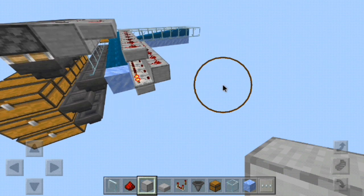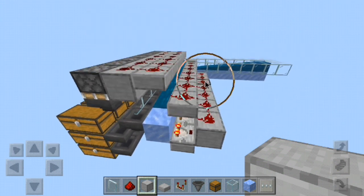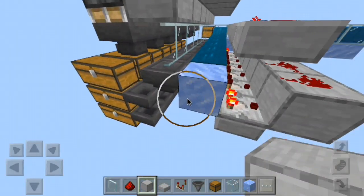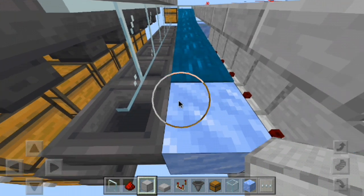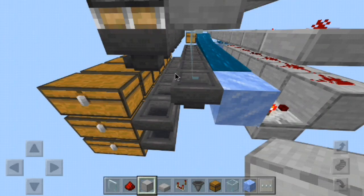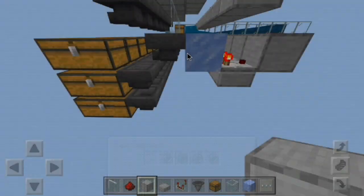This isn't going to be a block-by-block tutorial, but I will provide a world download link in the description. Basically, the concept is: you have items flowing in, they get aligned to this chest, which lines them up on the very corner of this block so these hoppers can pick up the items through the corner. Then the water stream comes this direction, and right here is where your item sorter will go.